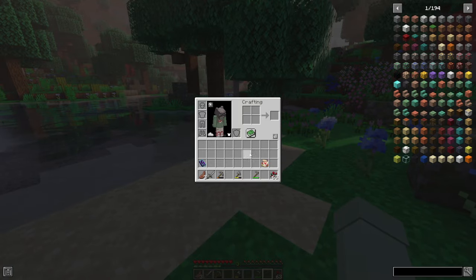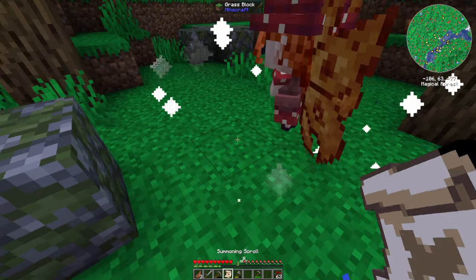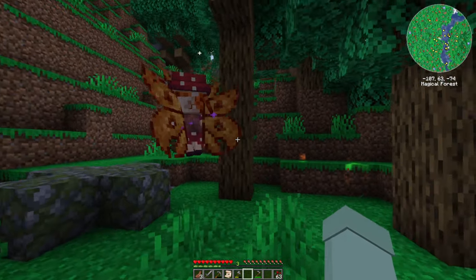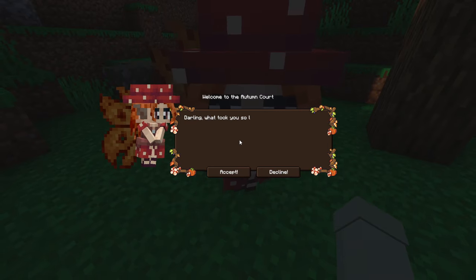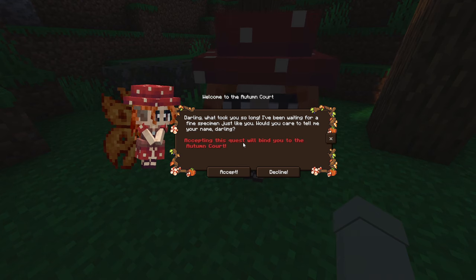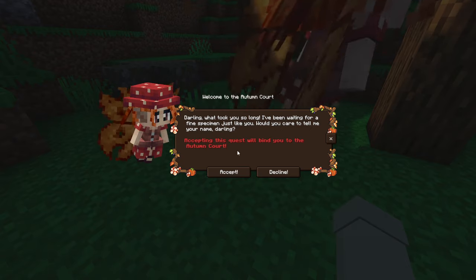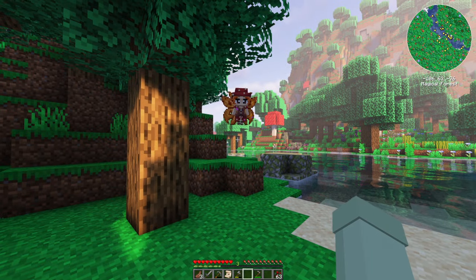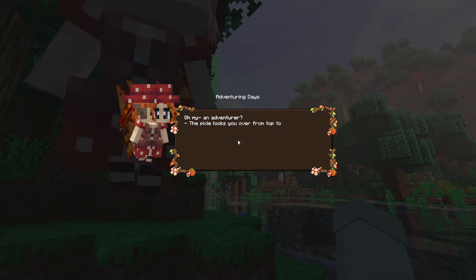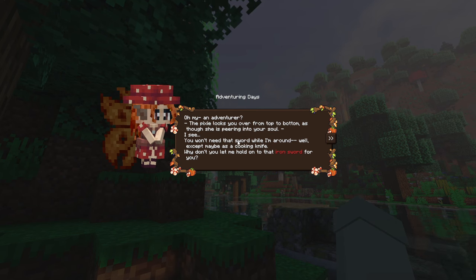Oh what happens when I place this? 'Darling, what took you so long? I've been waiting for a fine specimen just like you!' Hello darling, what took you so long? 'Accepting this quest will bind you to the Autumn Court.' Oh - we'll do it! We're doing it! 'An adventurer! The pixie looks you over from top to bottom as though she's peering into your soul.'